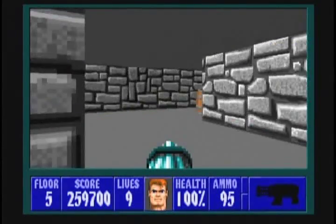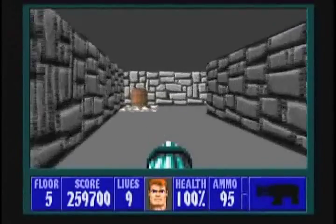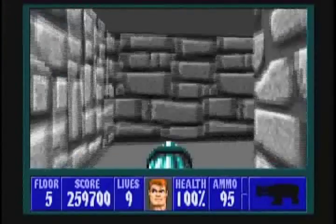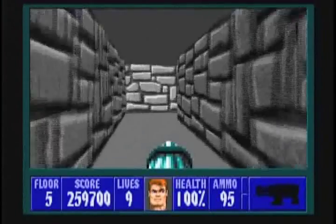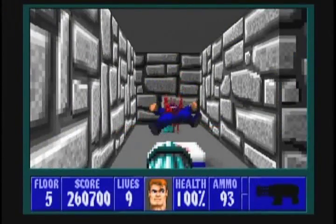Which path to take first? The one on the right, of course. Follow this long, winding passageway that doesn't make much sense because of all the bends. At the end, there is an SS officer. Kill him.